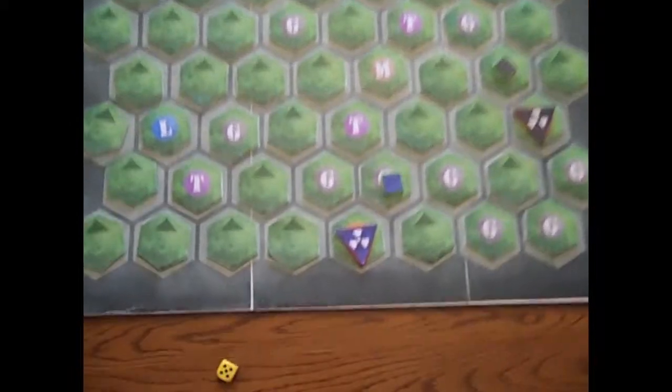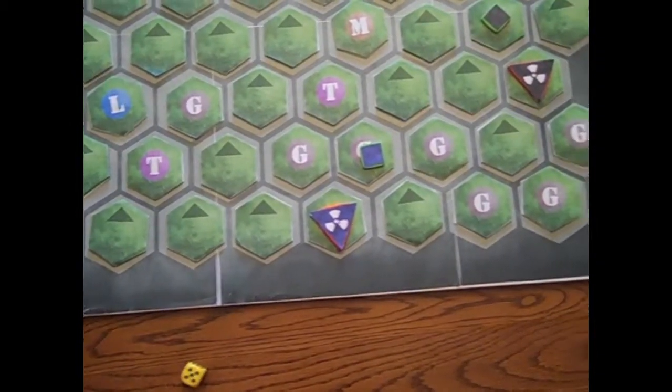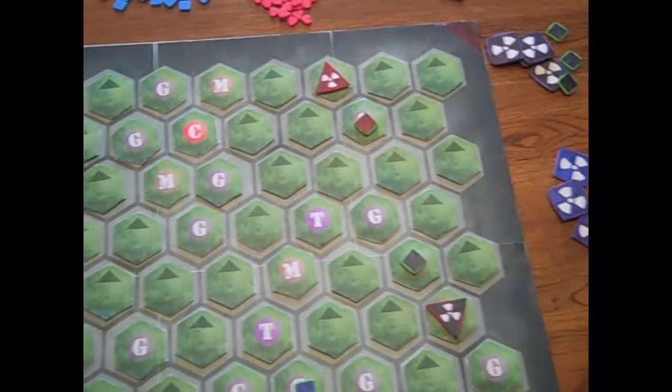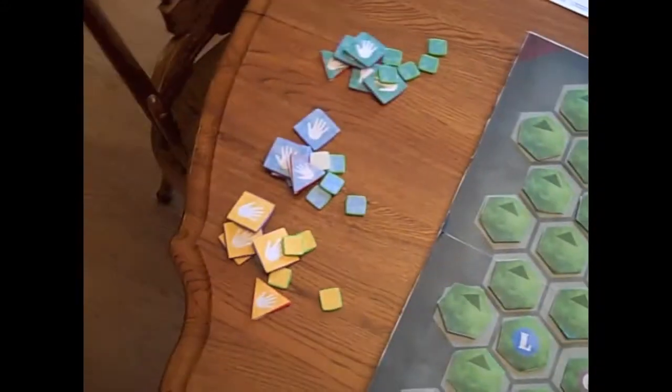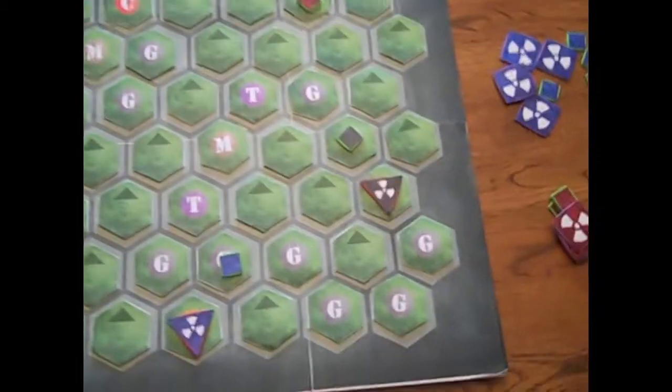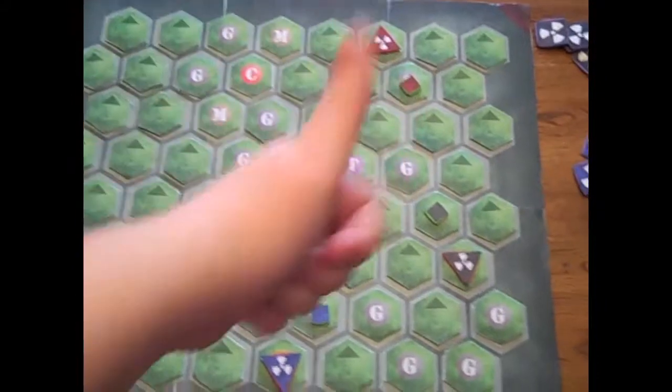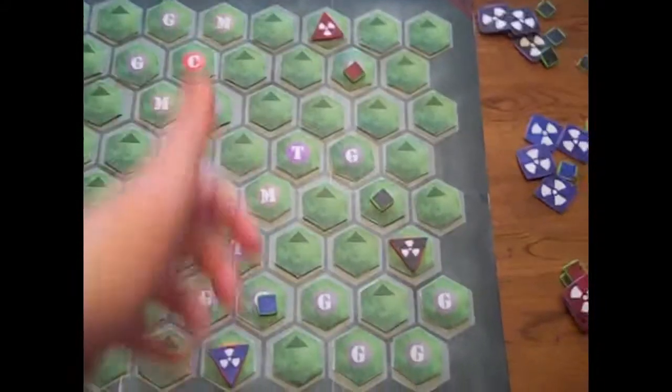The game ends when all of the bases of one team are destroyed, or when one team has no pawns left in play and no player on that team has sufficient resources to make more. That team has lost the game, and their opponents have inherited the earth. I hope you have enjoyed this video tutorial on how to play Them or Us.